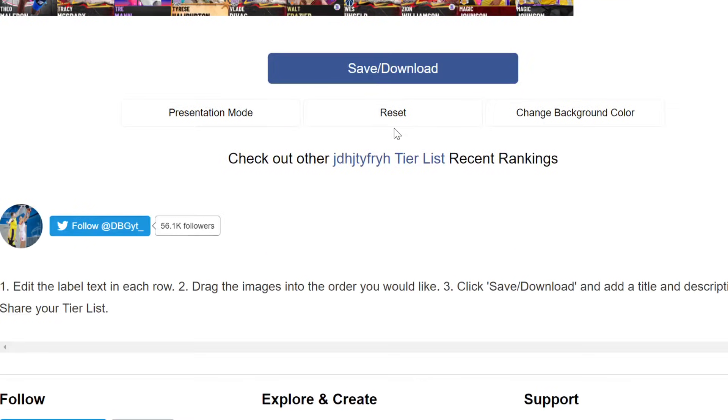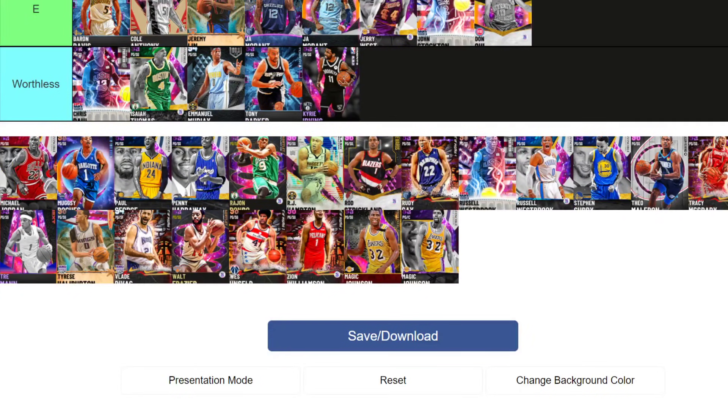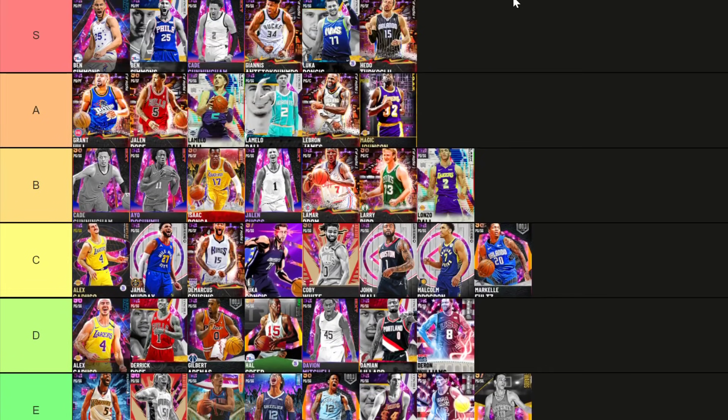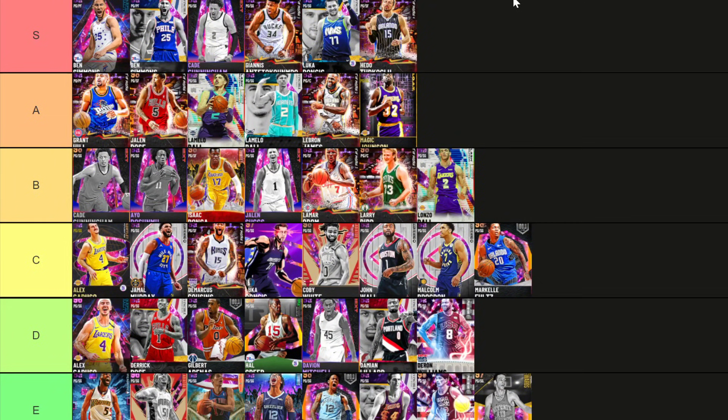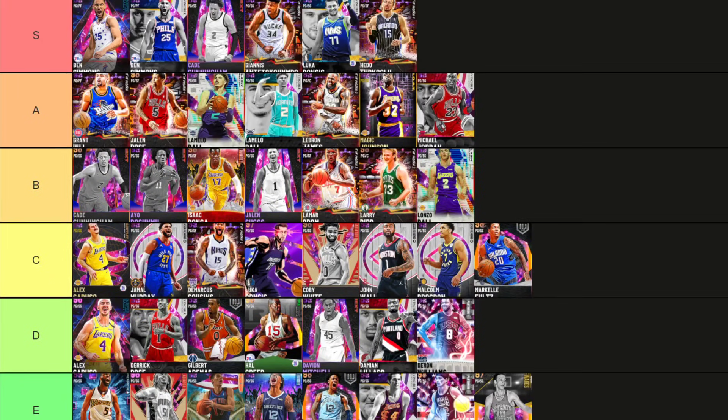Malcolm Brogdon — C tier. Decent height but he's got Iguodala base, which is not great for a point guard or any card really. Markelle Fultz — six-four with a long wingspan. I think Fultz is as good as Jamal Murray or Alex Caruso, so C tier. He's got Curry base, he's good. Michael Jordan at point guard — A tier. Jalen Johnson is definitely a better option but they're very similar, so Jordan at point guard goes A tier.